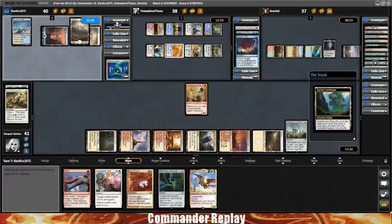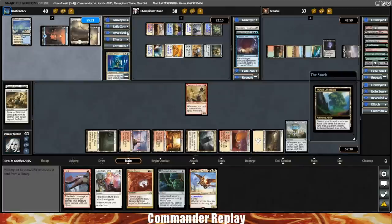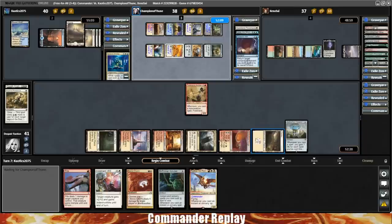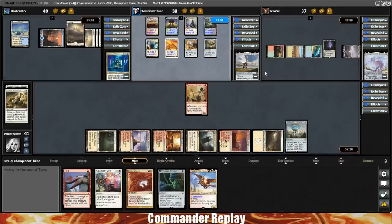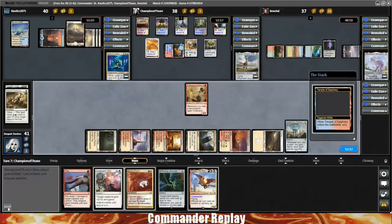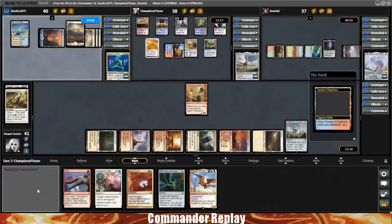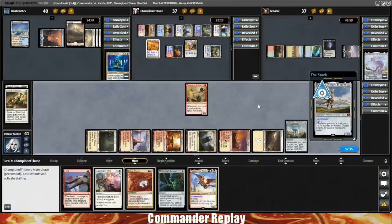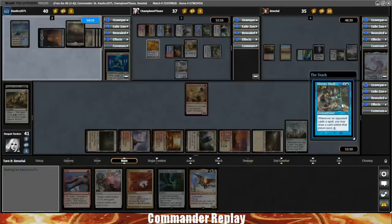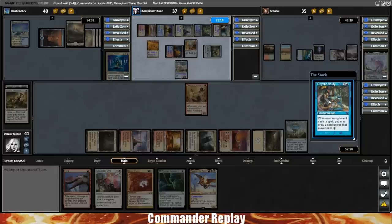Opponent's going to crack a Myriad Landscape — losing all those Treasure Tokens had to hurt quite a bit. They're on five lands at turn seven, so that'll catch them up. Here comes a Scry Temple for Ramos, then Ramos into play, and then Rhystic Study comes back to play. Rhystic Study is really, really good after a Cyclonic Rift because everyone's trying to recast everything from their hand. Ramos cracks a Mind Stone and gets hit by the City of Brass.